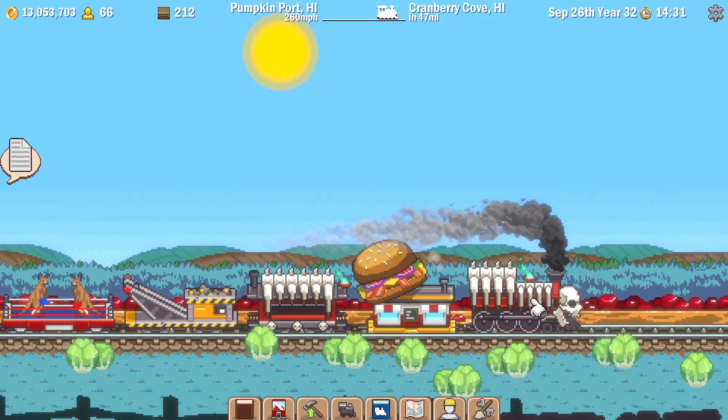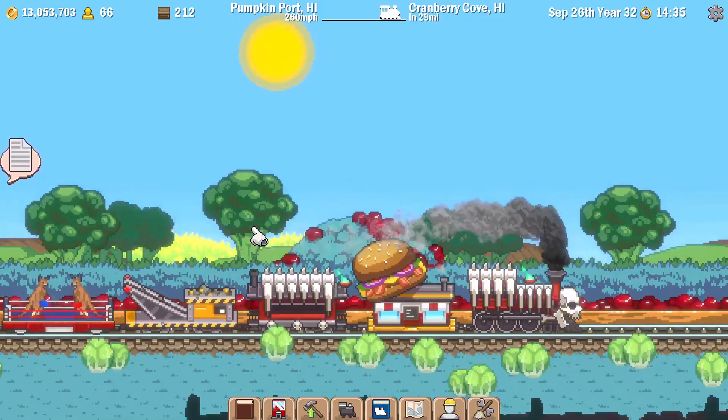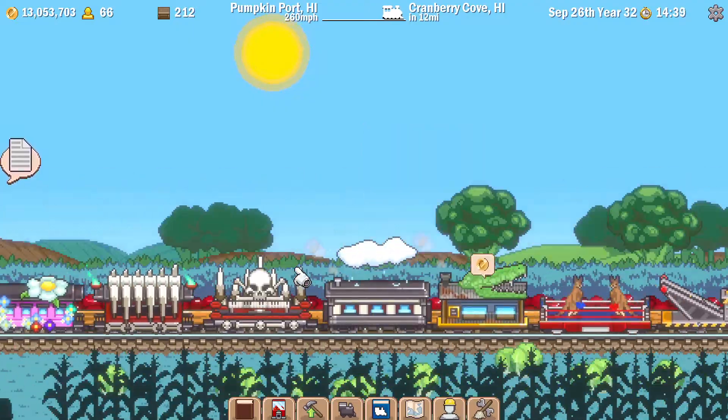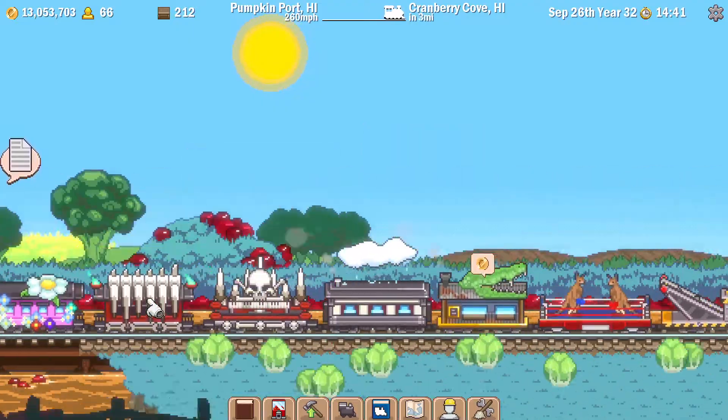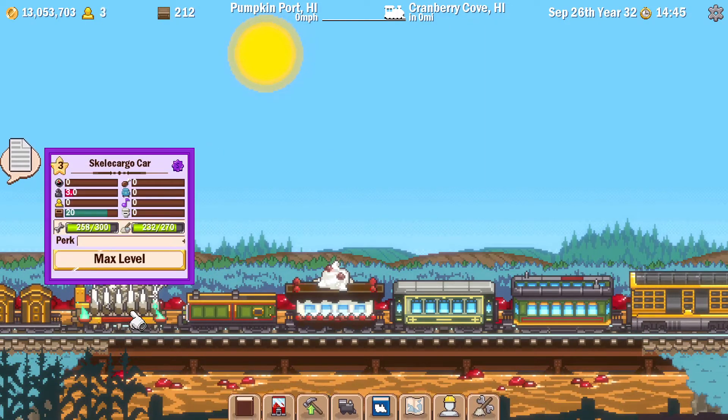My current train has the Spooky Island train which I got from completing that event, along with the caboose and a few of the cars - the Skelly food car, the Skelly fun car, the Skelly people car, and there's a Skelly cargo car back here somewhere as well.